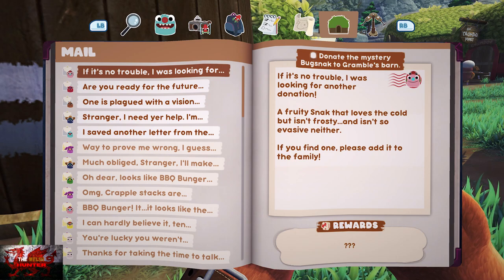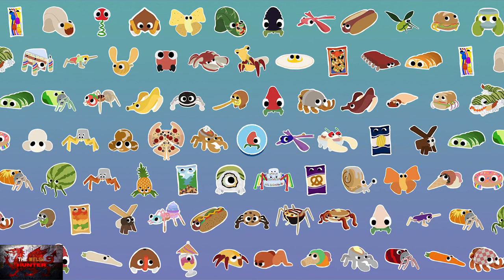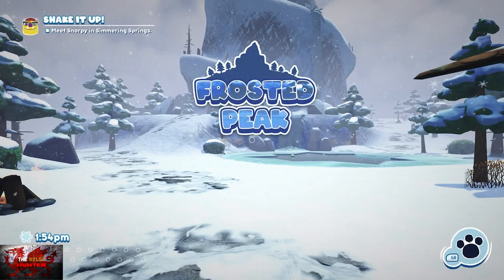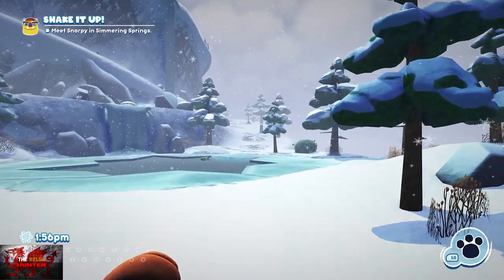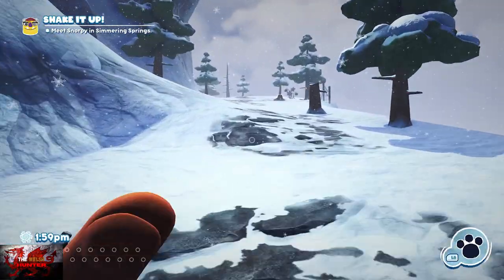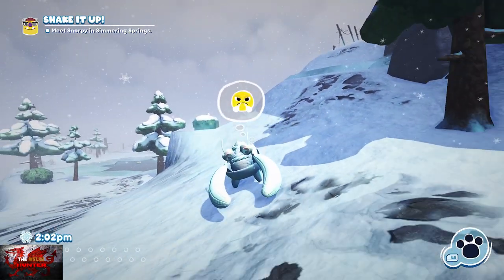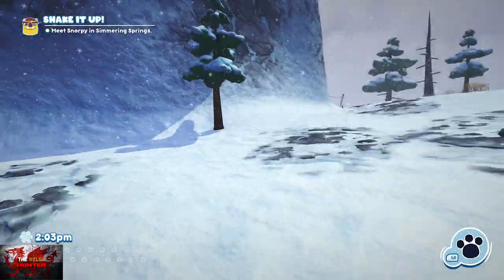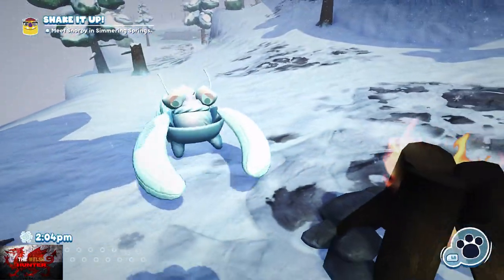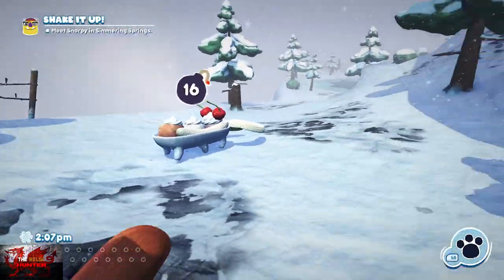Next we're going for another donate mystery bugsnax — this one loves Frosted Peaks and we're going to get a Cheery. Head to the right to find the Scoopy Banoopy. You can either use the trip shot on fire method or just rub him up against the campfire — he's going to start moving in around 20 seconds. Probably the easiest method rather than using the trip shot.